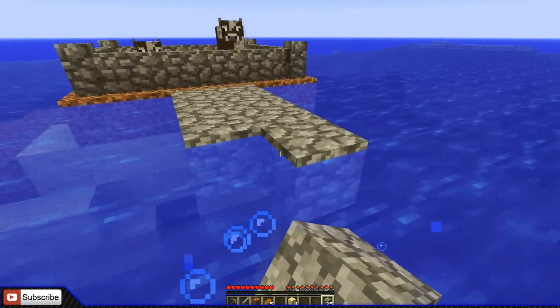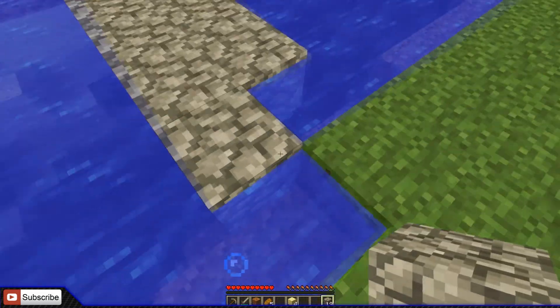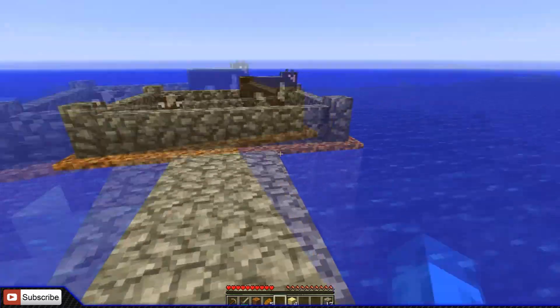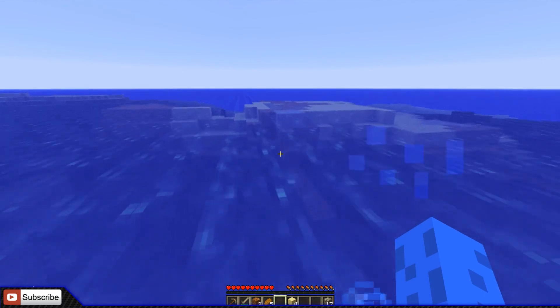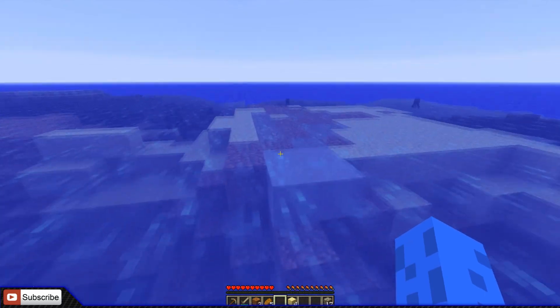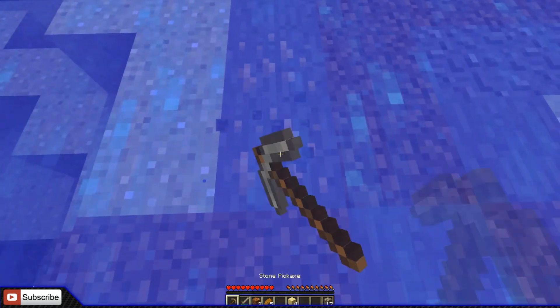Let's build our little bridge. Alrighty. We got a little bridge going over there, and I saw something — in the middle of one of the episodes when I was flying — there's actually some iron over here that I'm going to go mine. I just flew over and I was like, oh shit, there's some iron. So I'm going to actually get it real quick.